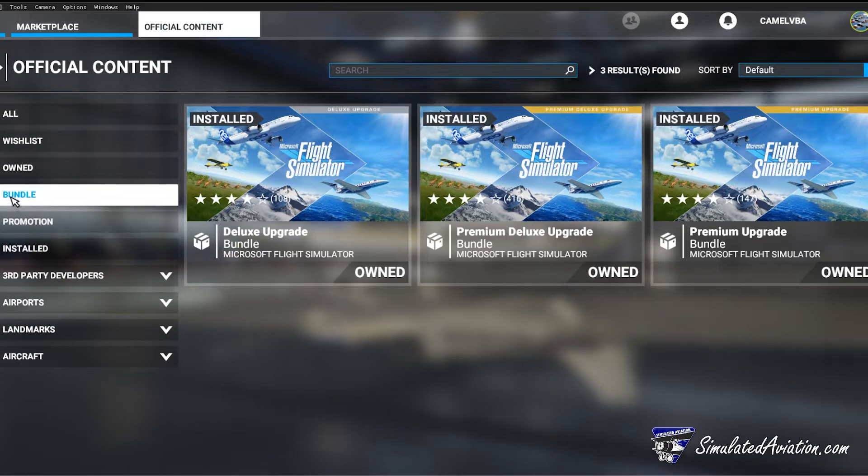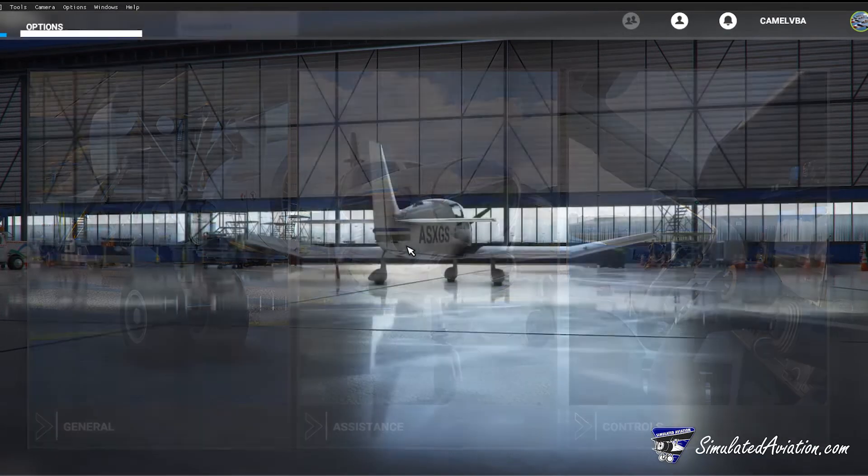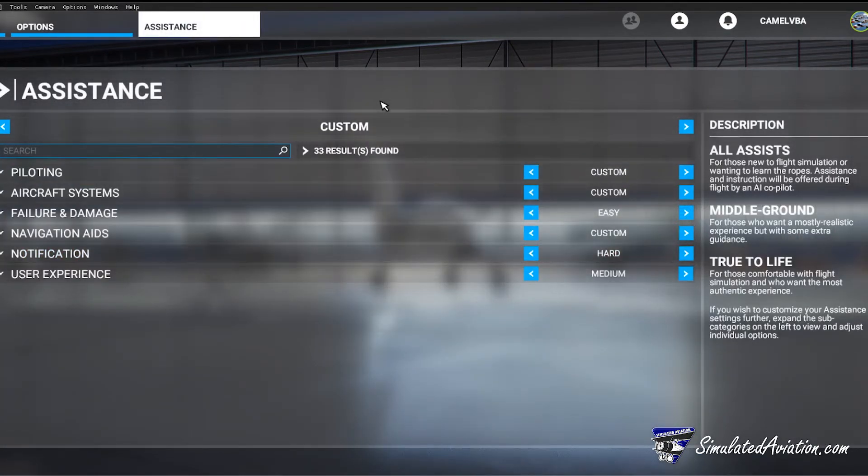Last but not least, and in fact one of the most important menus to look at, is your options menu. We won't be going over every single option in this video but we will take a look at some key settings you'll want to turn on and configure to your liking. Most of your personal preferences would have been set the first time you launched the sim on the initial configuration screens.